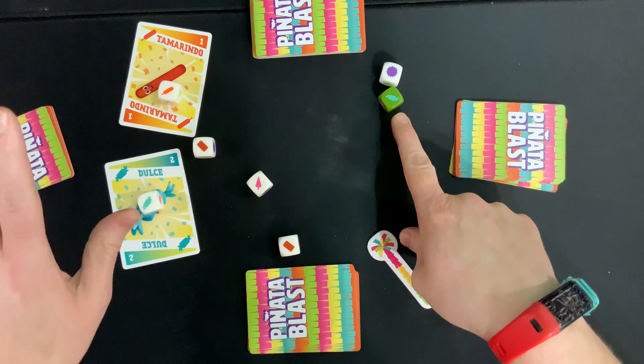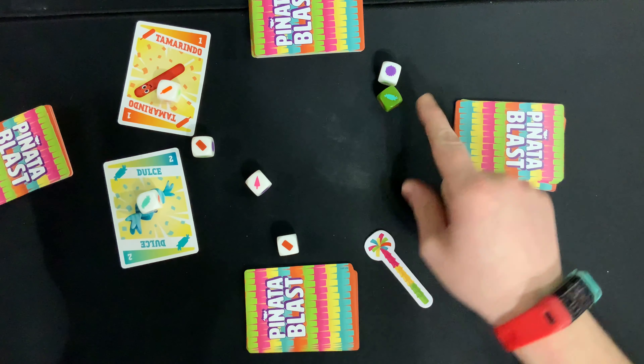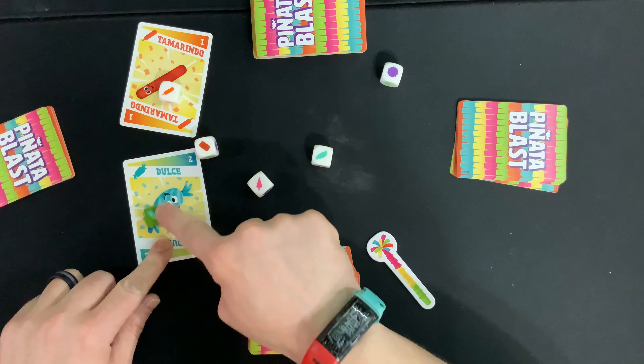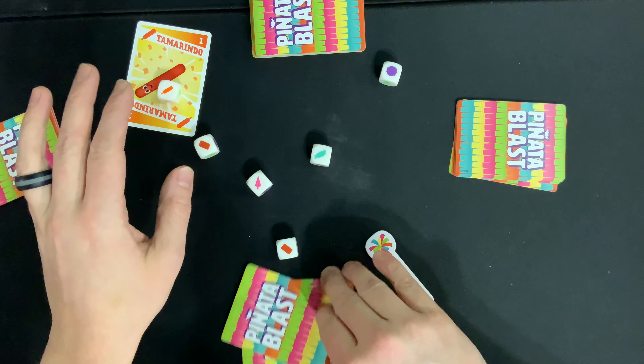You'll notice that one of the dice is green. This green die is a trick die — whatever symbol is rolled on the green die each turn cannot be scored during that turn. So for instance, if we rolled dulce on the green die and anyone tried to play a dulce card with a die on it, they have to discard that card and it's out of the game — they won't score any points on it.